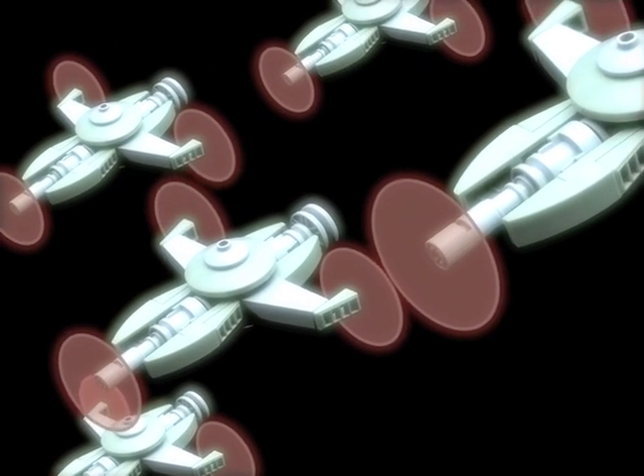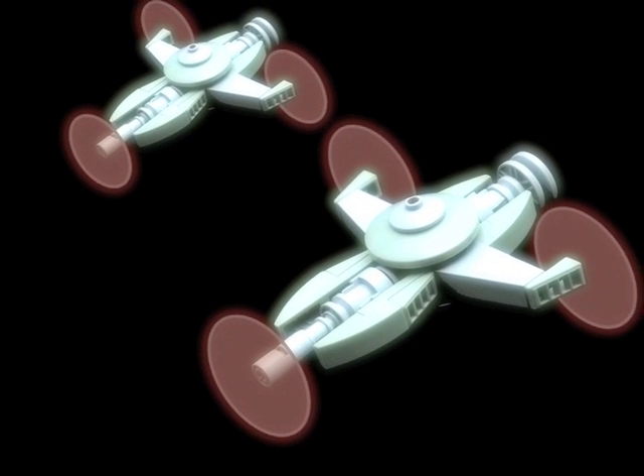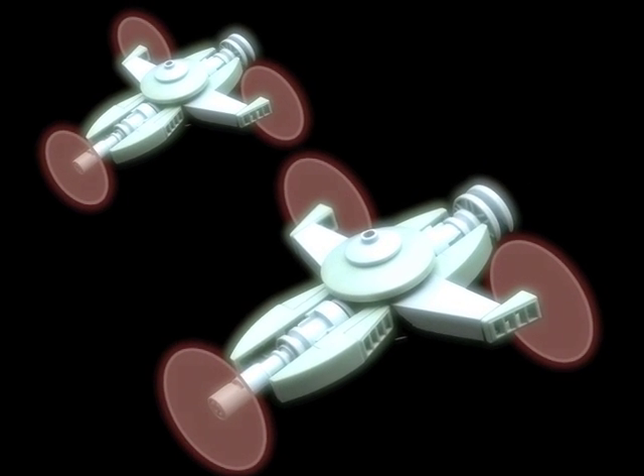Looks like the Vector Droids are attacking Earth again! How do we defeat them? Well, first of all, let's understand how they work. They attack in formations. Here we have two ships. They've got three Cirque Deflectors each.